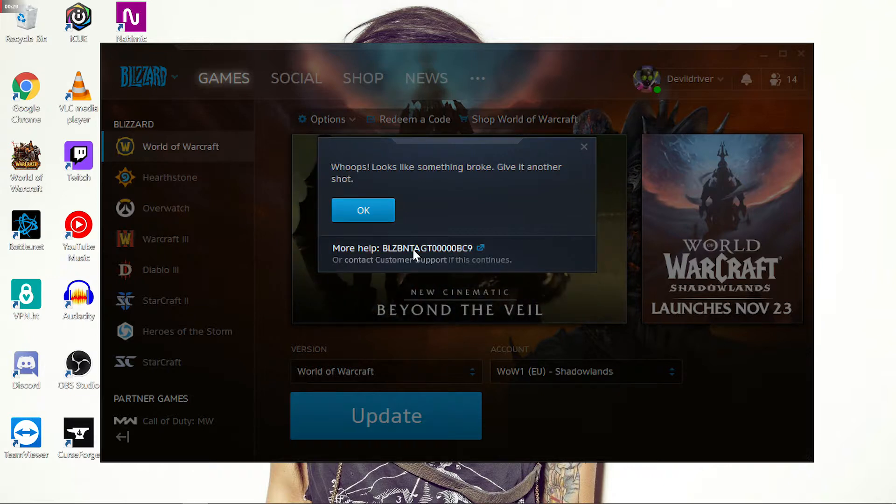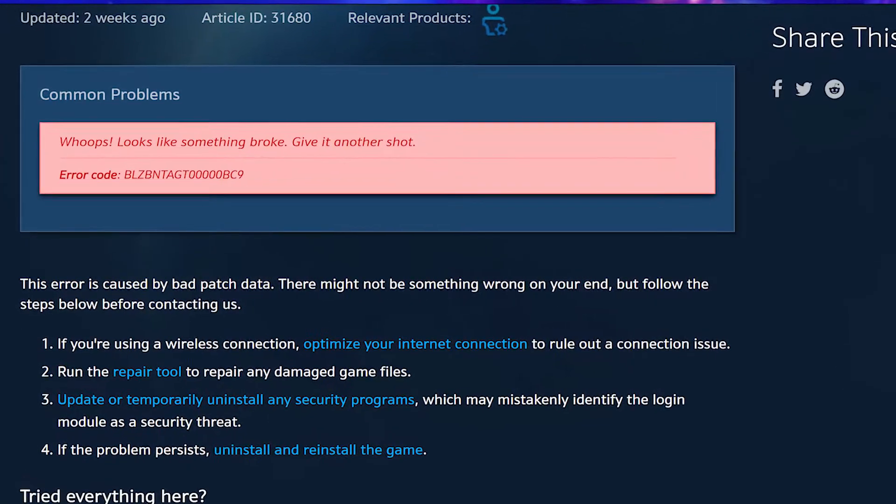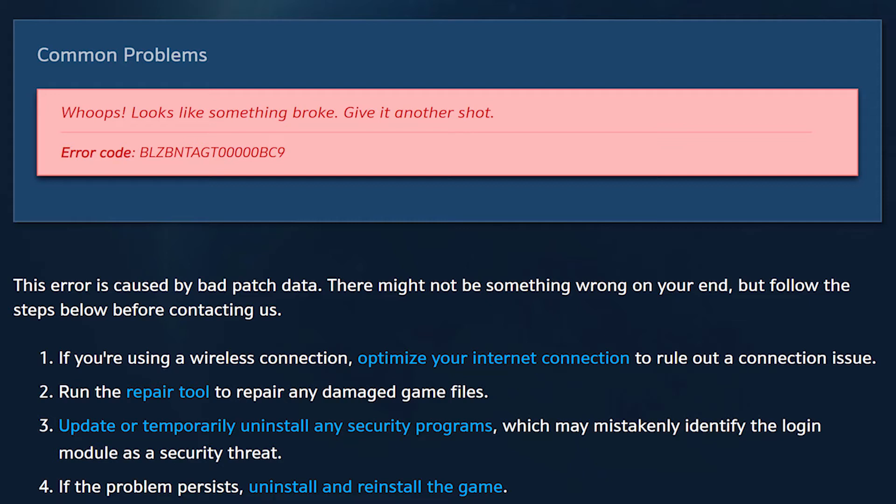If you go to the link provided, it takes you to the Blizzard website. On the Blizzard website it says the error is caused by bad patch data. The recommended steps are: optimize your internet connection to rule out a connection issue, run the repair tool to repair any damaged game files, and update or temporarily uninstall any security programs which may mistakenly identify the login module as a security threat.